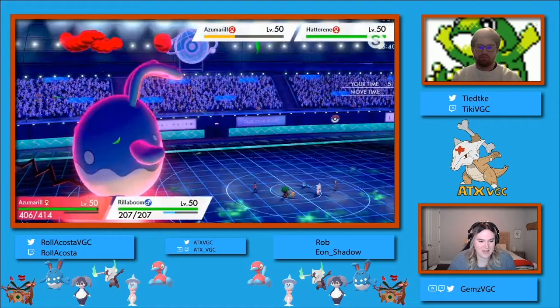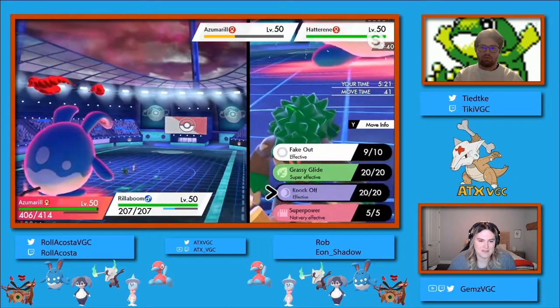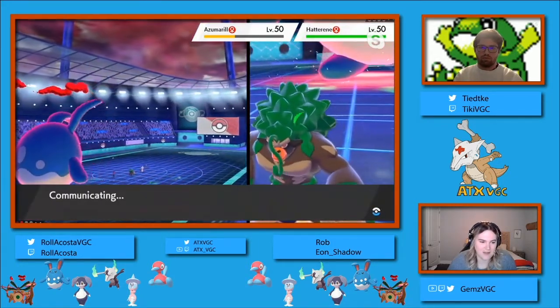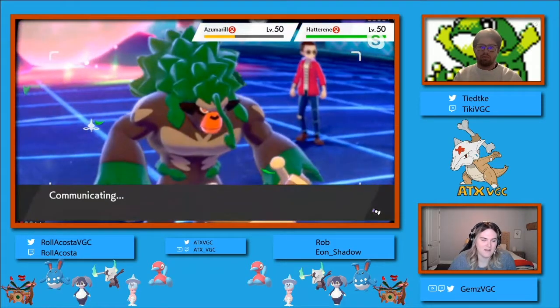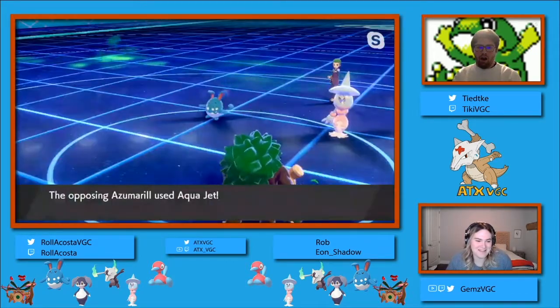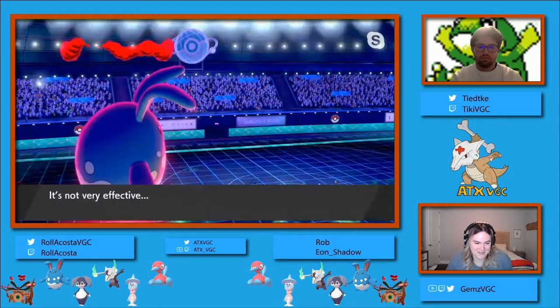Now we see the remainder - it's no longer a mirror. We've got back to 2v2 with Rollercoaster having his Dynamax and that full health Azumarill with no priority moves to take it down - short of Aqua Jet which will not take it down - versus Rob's Azumarill and Hatterene.